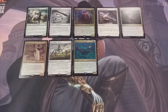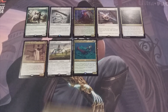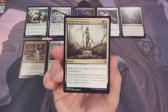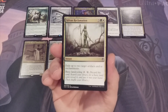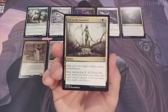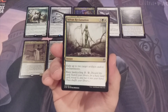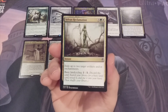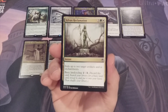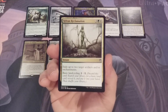At number 2, our second instant and second uncommon of this top 10 list: Sylvan Reclamation. For three, a green, and a white, we can exile up to two target artifacts and/or enchantments. This has similarities to Return to Dust, which costs two and double white. Additionally, Sylvan Reclamation includes the basic land cycling mechanic — similar to Ancient Excavation at number 6 — where you tap two and discard it to search your library for a basic land. I do have a copy of Sylvan Reclamation in my Niv-Mizzet Reborn deck.